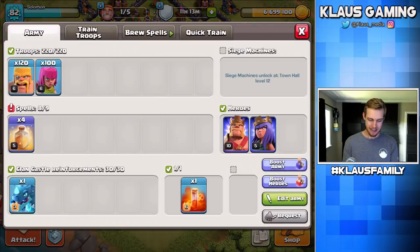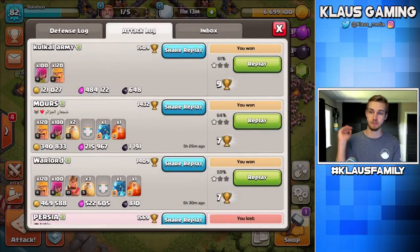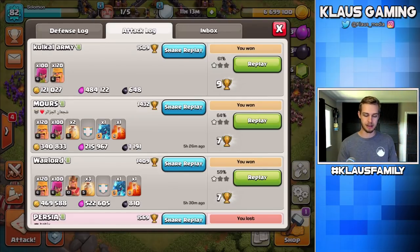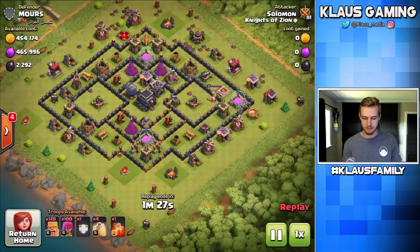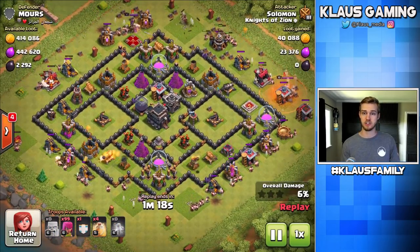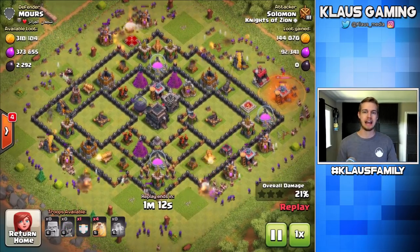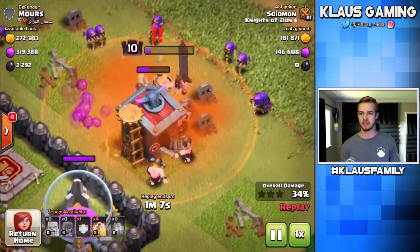I am bringing heal spells with me — occasionally they come in handy. When the E-Drag is approaching something amazing and epic, that is when I like to use my heal spell. Check out this latest raid — it's a dead Town Hall 9, brand new. All the loot really is on the collectors and mines, but also there was a lot of Dark Elixir on this base. This was stressful — the E-Drag has really unpredictable pathing, okay? That's one of the worst parts about having an Electro Dragon.